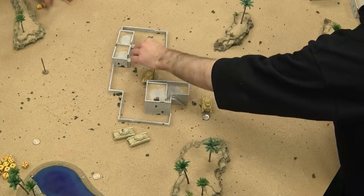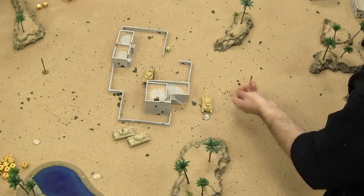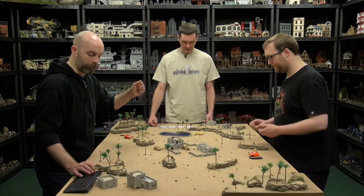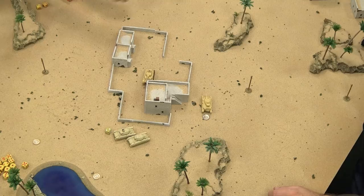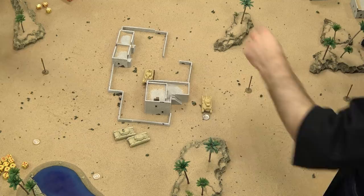Remounts — I'll try and remount my big gun first, then the other one. The big gun on a three — no. The other one does, so that one gets back in. He's going to sit still and just pop two shots into the unit, needing fours. One hit. Front armor John is three, and the anti-tank on the short-barreled one is seven, so you're looking for at least fours. It's a four — potential bail. The firepower on this gun is a three up. It's bailed.